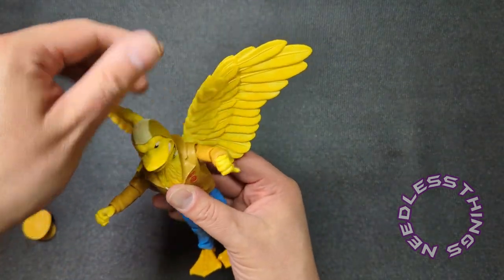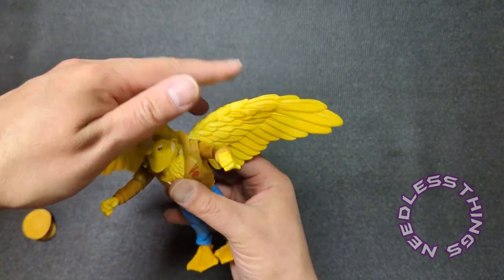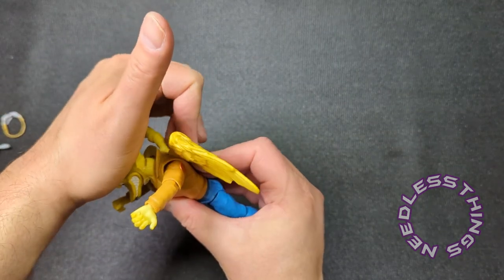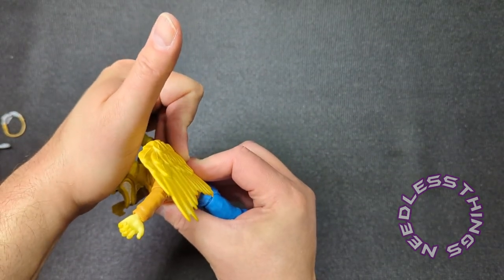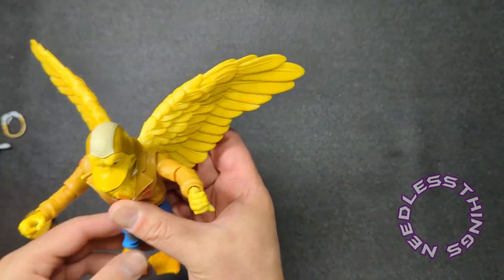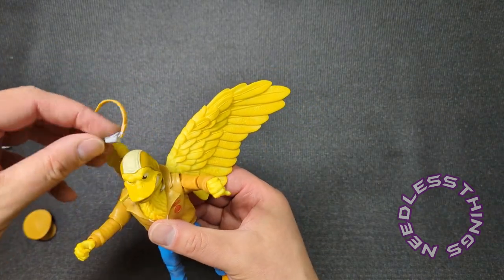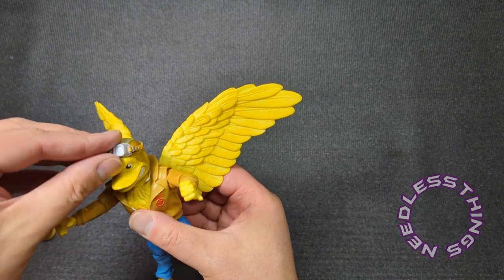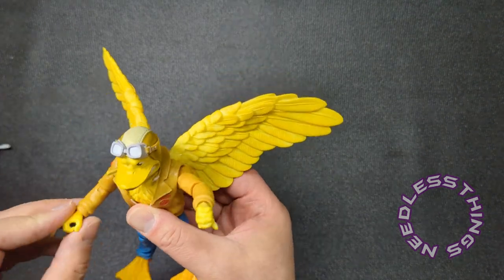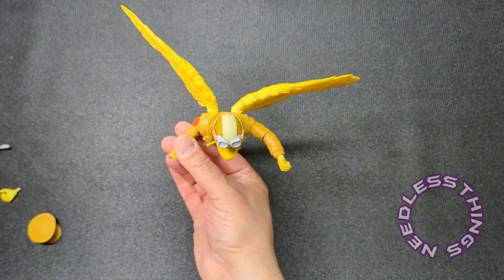Let's get our pilot head back on and just press directly down on the top of the head. Those wings really change the dynamic of how you can handle this figure and get the parts to interact. I should have put the head back on before putting the wings on. Let's see if I can get enough leverage — there we go. Get those wings kind of slightly back.